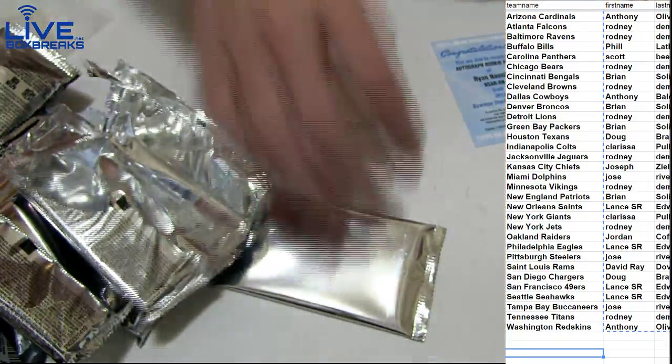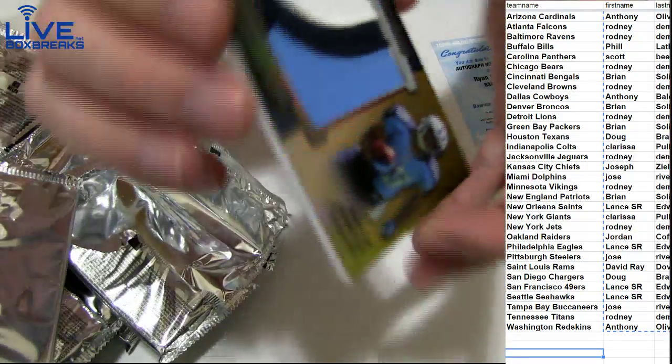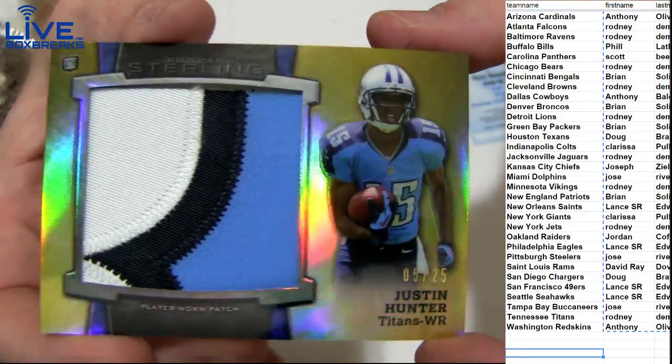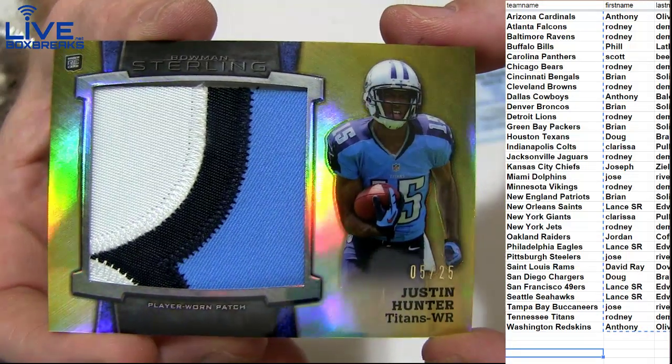A few rookies there — got a nice Justin Hunter there, numbered 25. Going after Rodney.